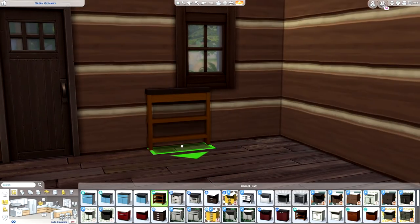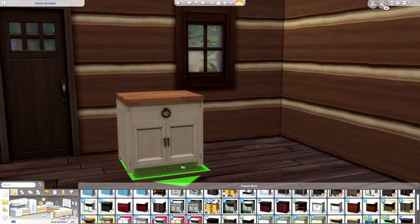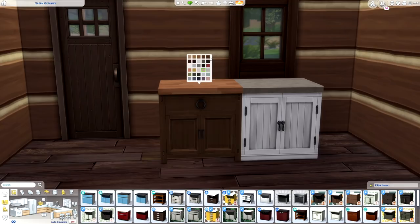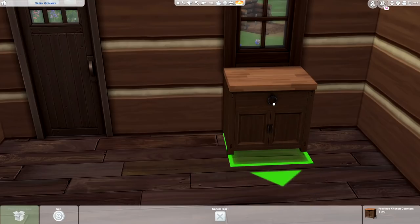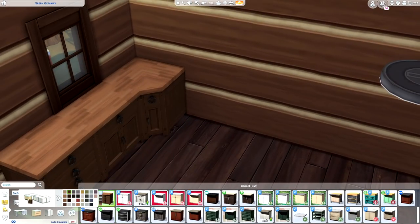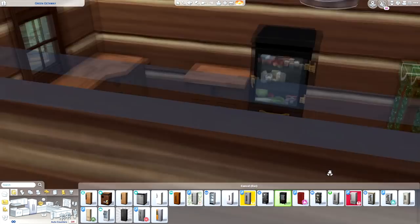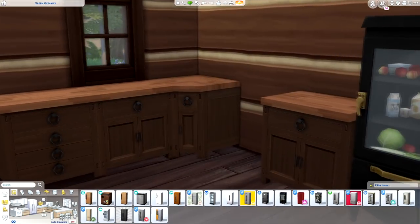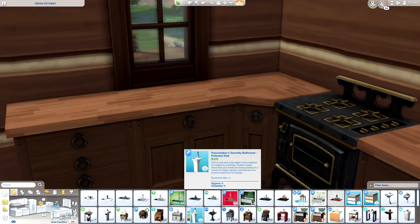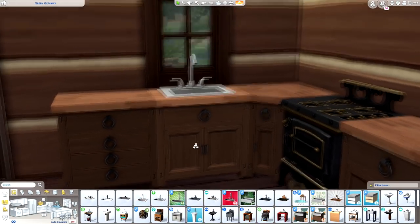A lot of my kitchen stuff is from Peacemaker, also some Harrie and Felixandre stuff. This one in particular I'm going with — it's like the Province counter. I really like it — it's actually my first time using it in a build. It's very nice and I think it really suits the style I wanted. It's a bit modern but also kind of rustic looking — not very sleek and shiny granite or marble counters that I usually use. We'll do an old-fashioned icebox and an old-fashioned stove, and just keep it looking really cute and cozy.